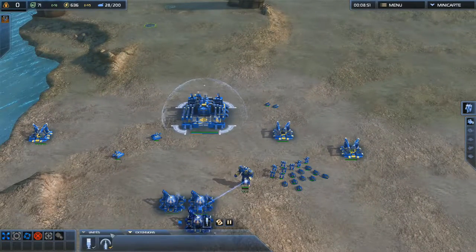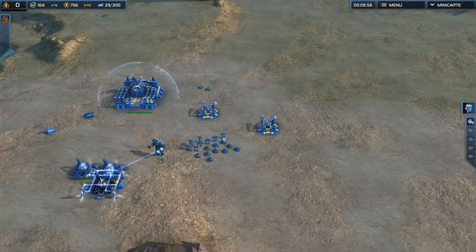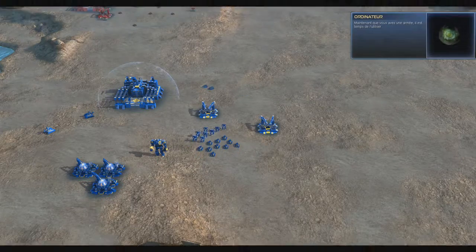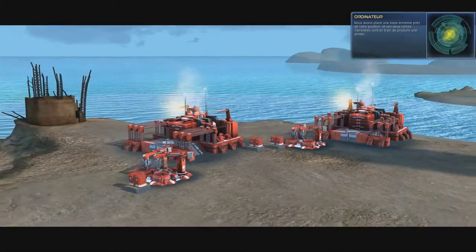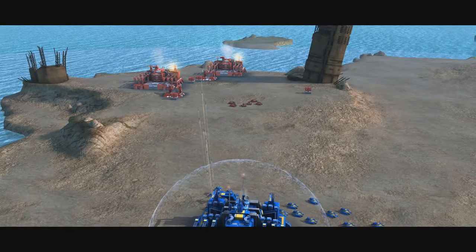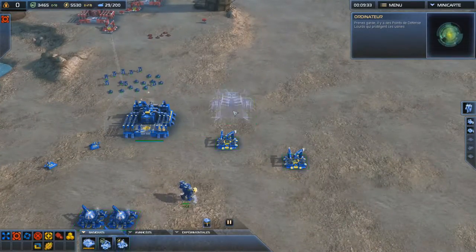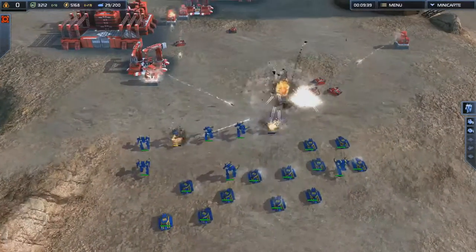C'est ce que j'aimerais faire dans le jeu — le système de ressources et les communications de production. Your factory is now better defended. Other add-ons give you anti-air defenses, or increase the range of radar units. Now that you have an army, it's time to put it to use. We've placed an enemy base near your position, and its two land factories are producing an army. You must destroy those factories to complete the simulation. There are some heavy point defenses defending those factories.